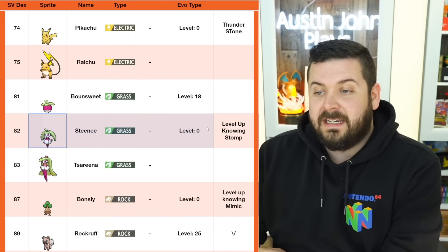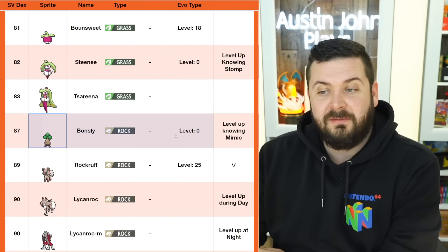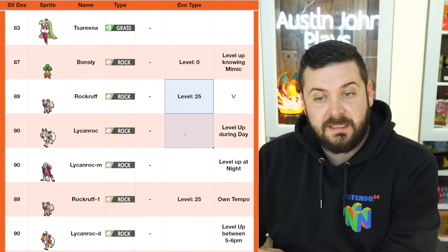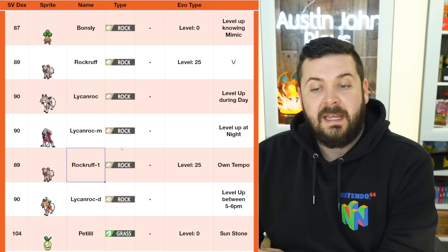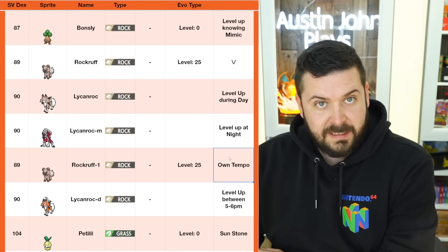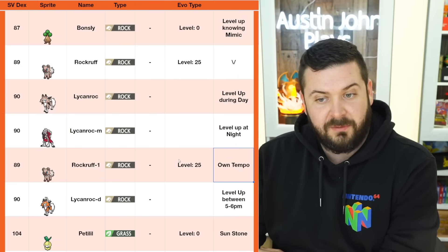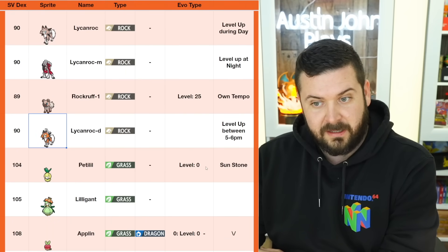Bonsly needs to level up knowing the move Mimic. Rockruff at level 25 during the day gives you Lycanroc Day Form; level 25 at night gives you the Night Form. Hidden ability Rockruff with Own Tempo leveling up between 5 and 6 PM at level 25 or higher gives you Dusk Form Lycanroc.